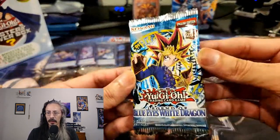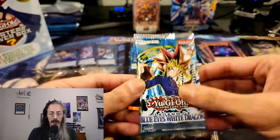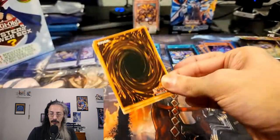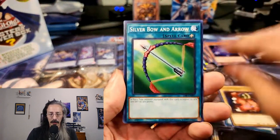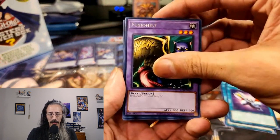Give me Exodia, give me a Monster Reborn, give me Blue Eyes. We got Yummy, Mystical Sheep, Silver Bow and Arrow, Laser Cannon Armor, Fusionist, and... nothing.